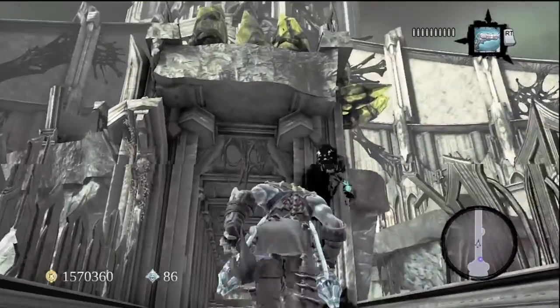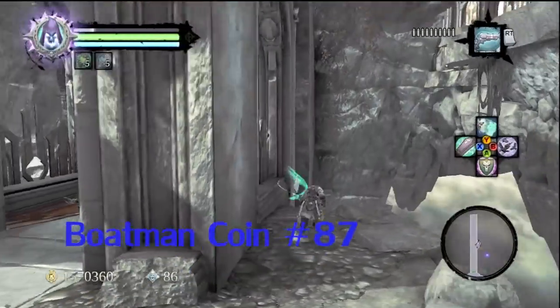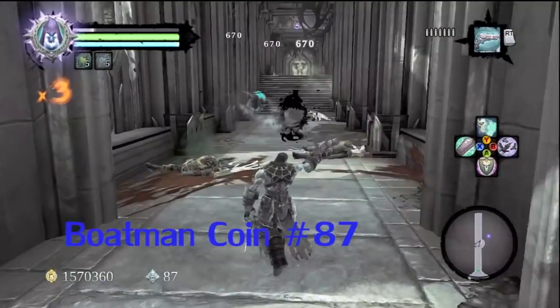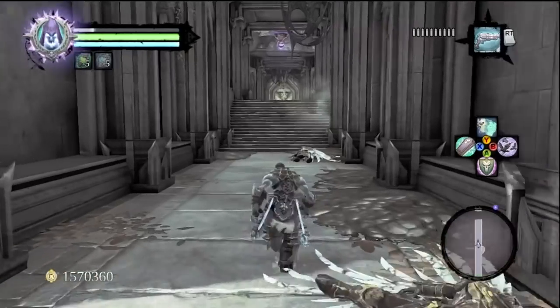Where are we going to go first? Oh, vengeful spirits! Stick them down with the big gun. But hey, don't get too excited, because there's a Boatman coin number 87 right around the corner. Stupid vengeful spirits — they like to die, don't they? You could have stayed alive, but you'd be vengeful.